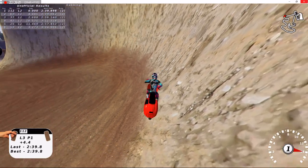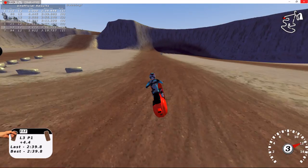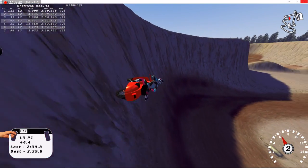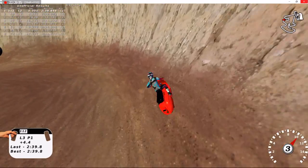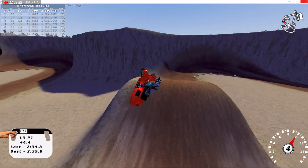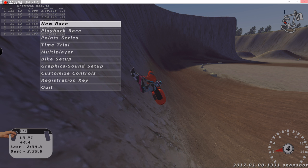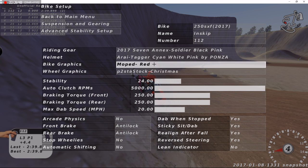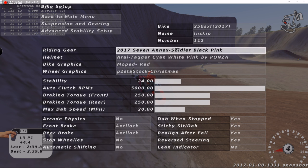I really like the 7 kit. Got some green Christmas special wheels or something — by Ponzer I think it was. Let's just do this jump. Oh my god, I have to jump that every time. They are P2 STA Christmas wheels, Moped Redskin, Hydrago, and 7 Annex.